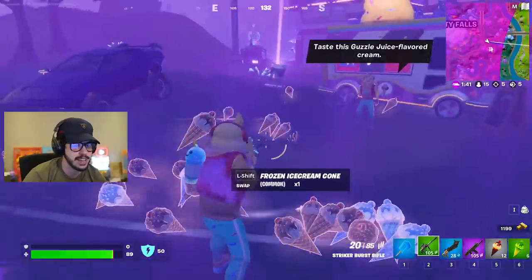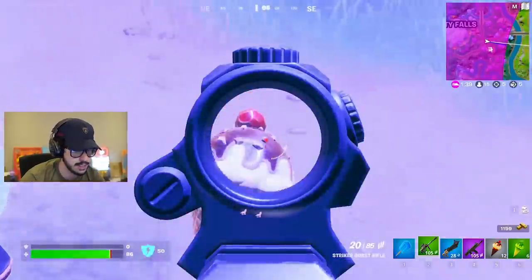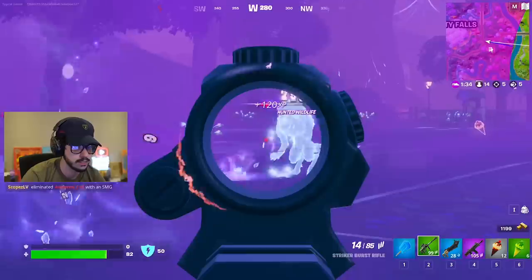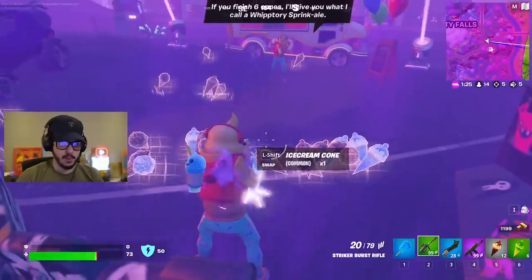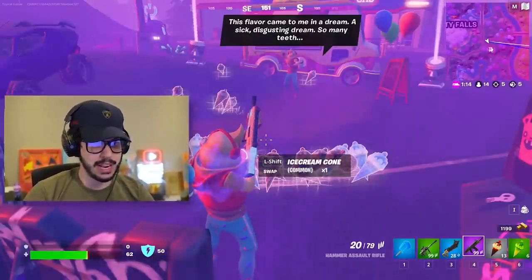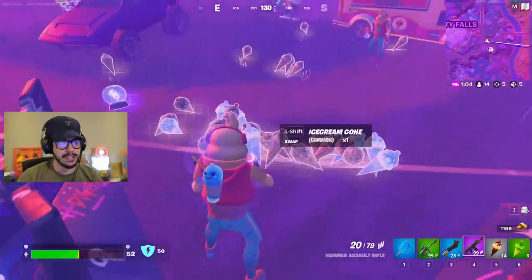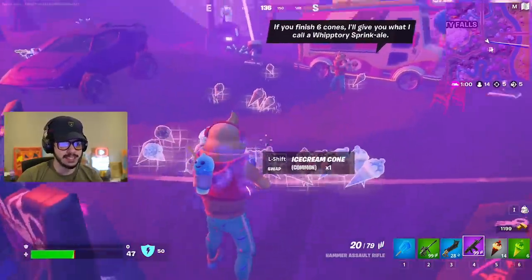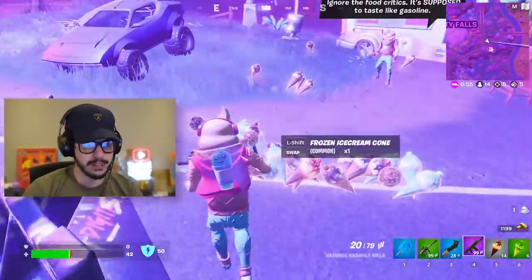Look how tasty these ice cream cones look — the regular ones look so good. Give me what I want, Little Whip. He's definitely dedicated to throwing the ice cream, you got to give him that. Now I haven't healed at all, so I'll know what health he's at. He's going to go down in 50 seconds, and we just need him to throw all the ice cream he can before he goes down.